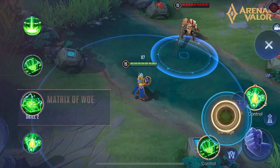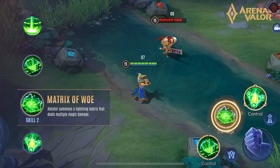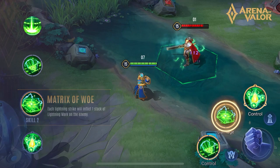Skill 2 — Matrix of Woe: Alistair summons a lightning matrix that deals multiple magic damage. Each lightning strike will inflict one stack of lightning mark on the enemy.